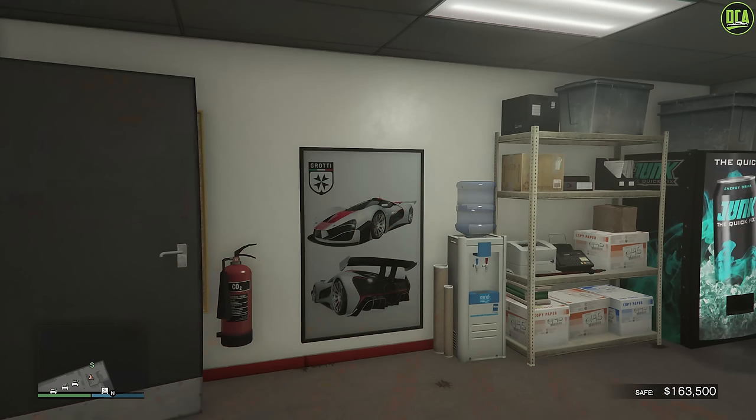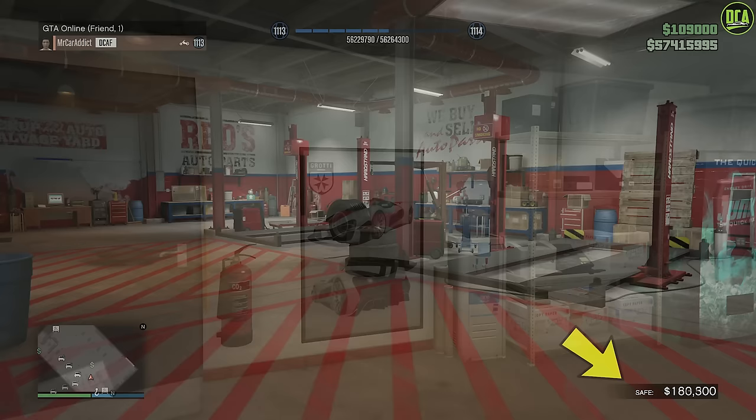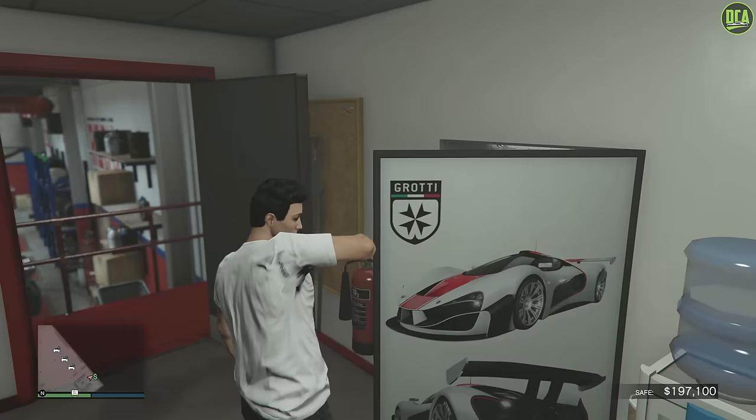Next up, we have the safe, which fills up very similarly to other businesses we already own, like the nightclub, etc. Every in-game day — which is 48 minutes — the money will go up a little bit, and if you've done the tow truck missions during that time it will go up even more. But obviously it's not a crazy amount of money; it's pretty slow, just like the other businesses.